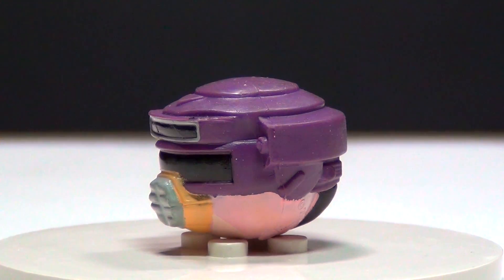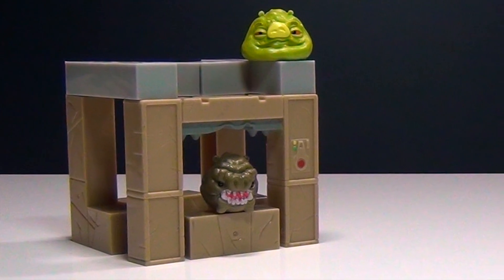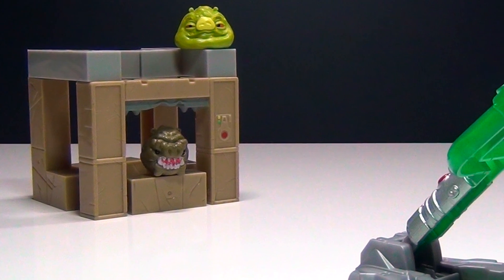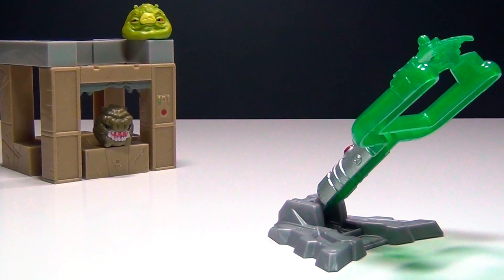You can see the little tail feathers on that side, which is kind of cool. So in this set you get seven blocks to build Jabba's Palace so you can just knock it down. And you also get the nice green lightsaber launcher.